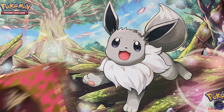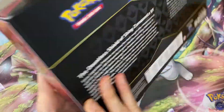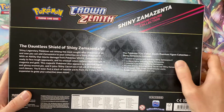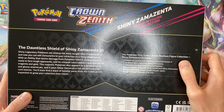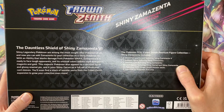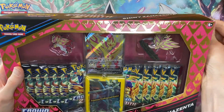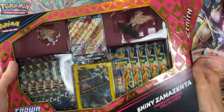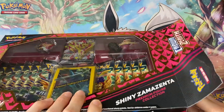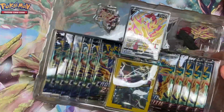Welcome back to the channel. Today we have the shiny Zamazenta premium figure collection, to go along with the Zacian that we opened previously. Exactly the same as that one, we get the promo card this time with the Zamazenta V, a figure, a pin, 65 sleeves, and 11 booster packs. Let's get this open — it's almost as tricky as the previous one; they've really gone to town with the glue on these.